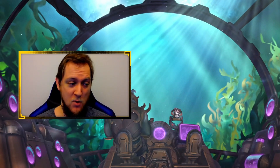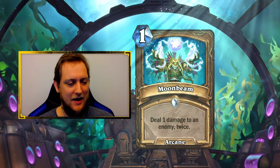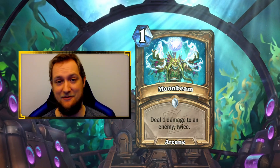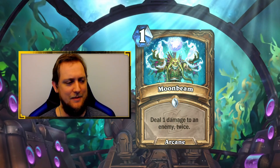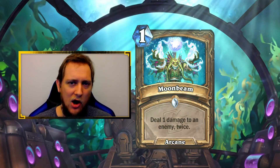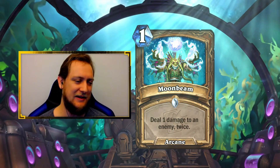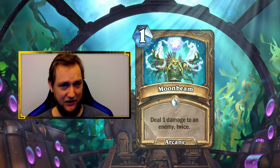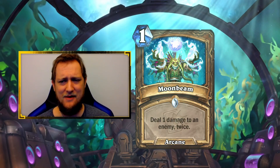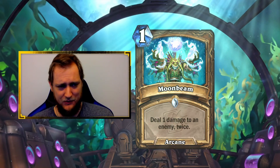Druid also gets a 1-mana spell called Moonbeam, a common arcane spell that deals 1 damage to an enemy twice. This is going to be extremely underwhelming in arena — clearly meant for constructed spell damage combos. You see this, you immediately think of Malygos. The bigger the spell damage, the better, but in arena, spell damage isn't super common. If you get an Azure Drake or something and play this, that's strong, but that's a very inconsistent combo. One mana needs to be dealing three damage nowadays to really compete. It's not a terrible card — it can pop Divine Shields, deal some damage — but it's not great. A little underwhelming.